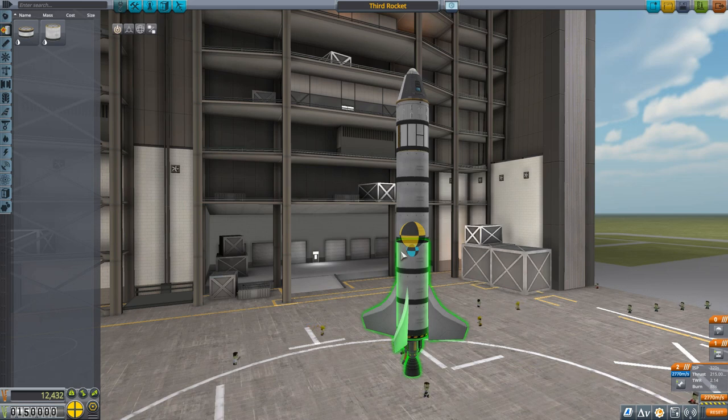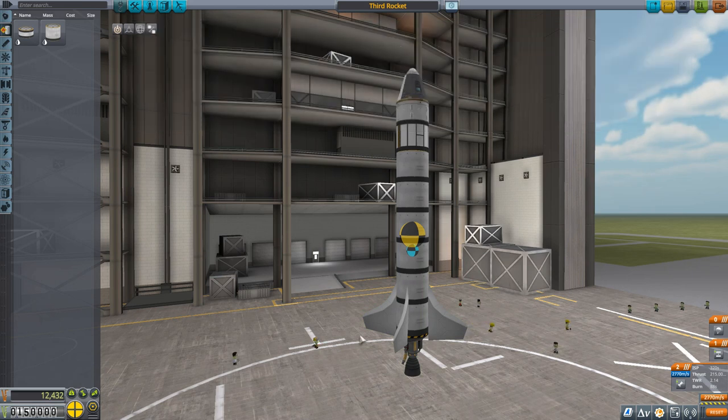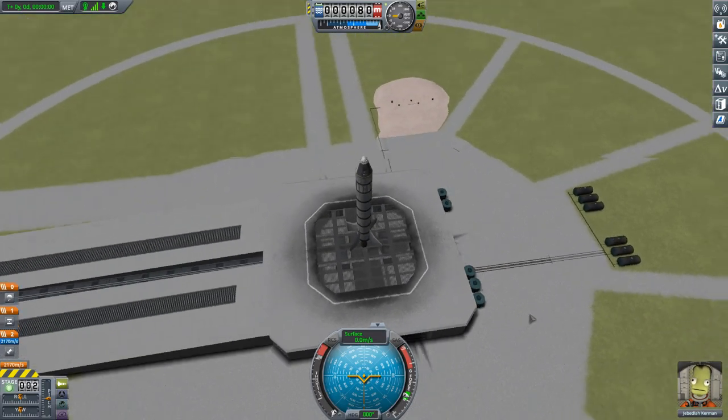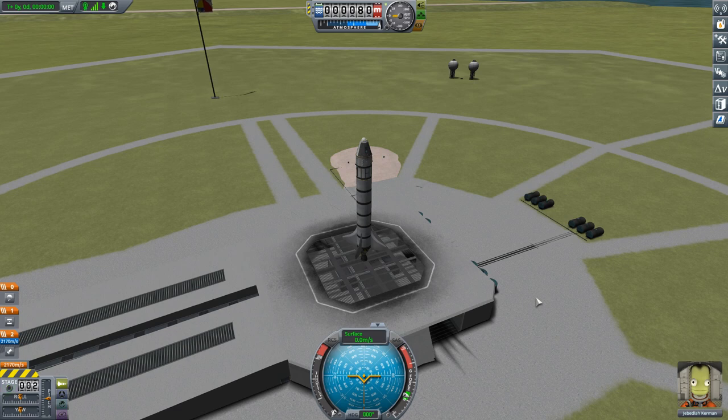You want the center of drag to always be behind the center of mass in a rocket. Think of a dart or an arrow — lots of mass toward the front, and fins or feathers at the back to bring the center of drag rearward. Something flying through the air wants to lead with its center of mass. If the center of mass is behind the center of drag, the rocket will want to flip around and go backwards. To demonstrate this, let's take the current rocket and do a quick launch — not going to space, just showing how the rocket behaves.